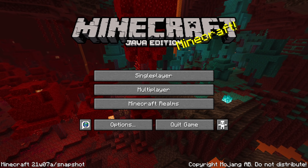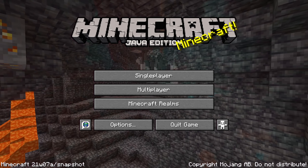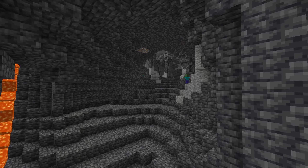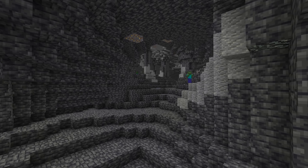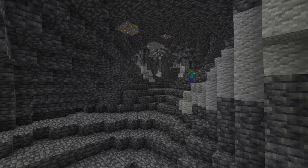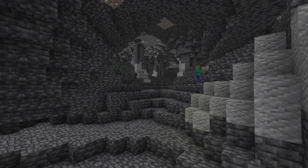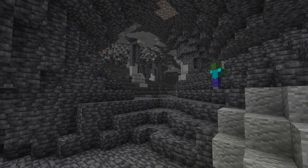Ladies and gentlemen, a new snapshot is out for Minecraft Java Edition 1.17, the Caves and Cliffs update. In this video we're going to talk about all the technical changes that relate to resource packs, data packs, custom world generation, and that type of stuff. If you're interested in the gameplay changes, I have a main update video up for that — it'll be in an i-card on the video and you can also find a link in the video description if you want to take a look at that first.